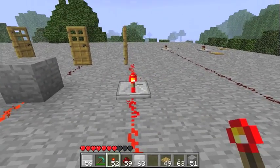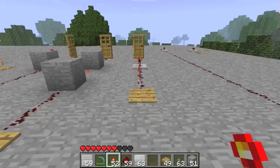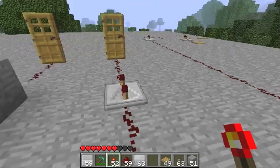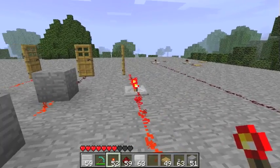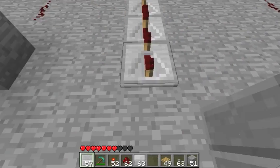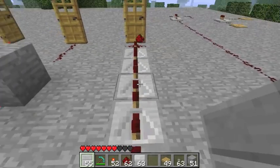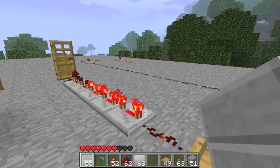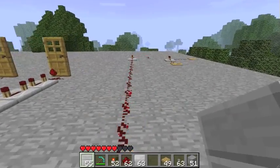Now this is a redstone repeater. It causes a delay and also makes redstone extend farther. As you can see, when I step on the pressure plate the door opens almost instantly. If we right-click on it, we can take it to the last setting, making the delay last a little bit longer. We can also add a few more repeaters, making the delay really, really long. You can actually see the current slowly get to the door — and that is redstone repeaters.